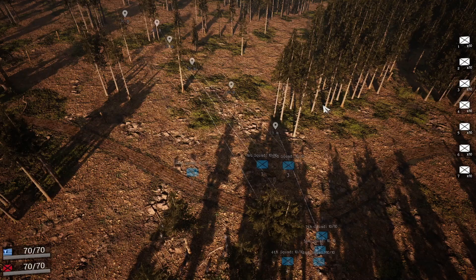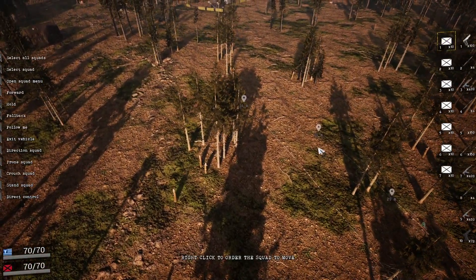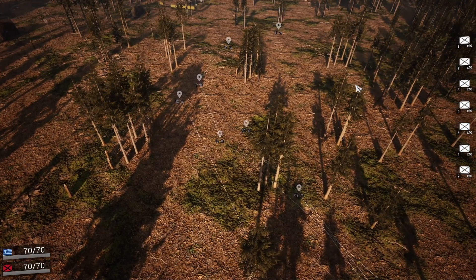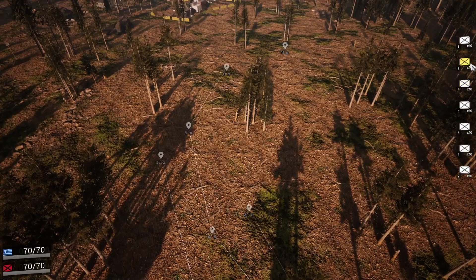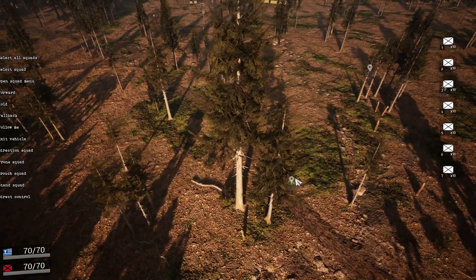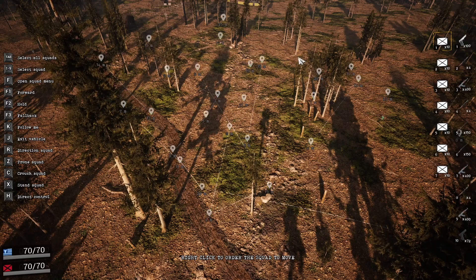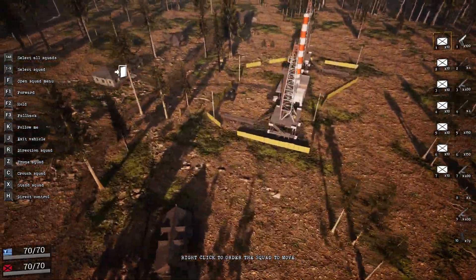I think this is just super useful for even controlling the vehicles, because I don't know how many times I've gotten my trucks blown up by an RPG because you're trying to move them one at a time. You can't see over a hill so you move to the top then down the hill and they just get blown up. But in RTS mode, if you hold shift and right-click you can set multiple waypoints and they'll keep going to those different points one after another, so you can make them a whole route and tell them to get into buildings.